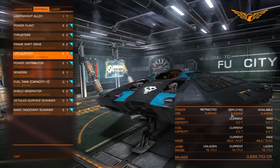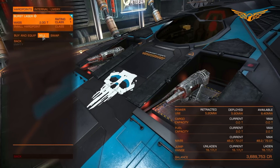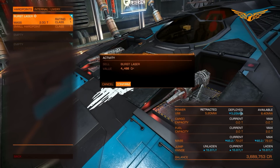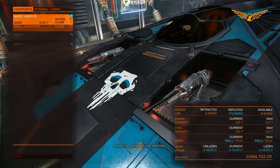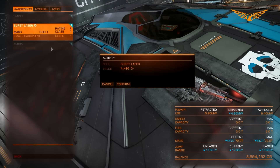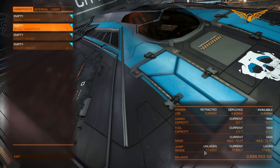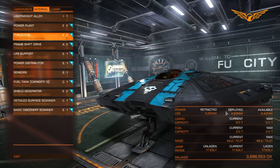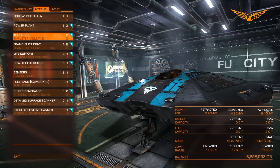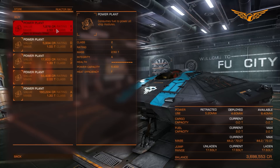Right now we are over our power draw, so what I'm going to do is sell off the burst lasers. That knocks down our power consumption and also increases our jump range, because I'm setting this up as an explorer - I don't intend to fight at all. I want to get as much jump range as I can out of this ship. With both sold, that's taken us up to a good jump range and we are well under our available power usage. Now let's see if there's anything else we can do to drop our mass.